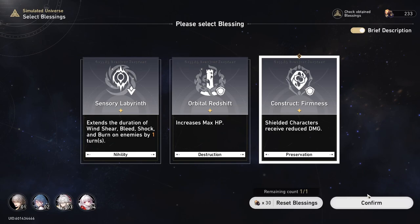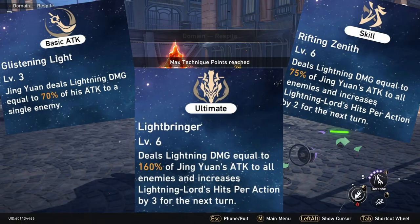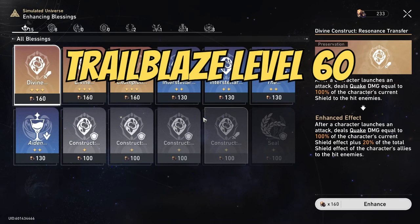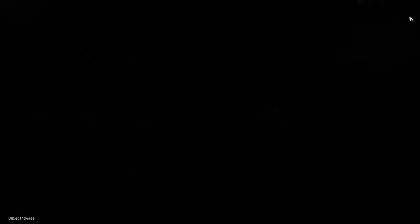For example, I am not going to be leveling my basic attack for Jingyu, as he really just wants to focus on his skill and ultimate to get stacks on the lightning lord. Identifying which traces are most beneficial for your character will help you reserve resources for other characters. The last part to level is relics — my recommended level to farm them is Trailblaze level 60, which guarantees 2 five-star relic drops. Topping up with Stellar Jade for relics is absolute madness for an F2P player, and relic farming should only be considered when you're comfortable with your character level, light cone level, and traces.